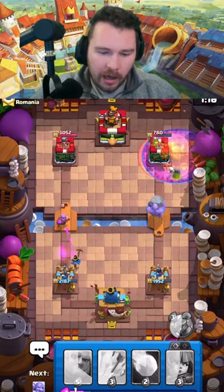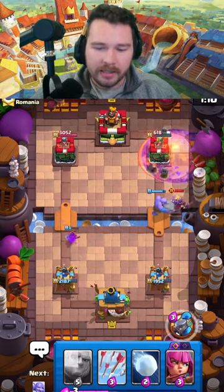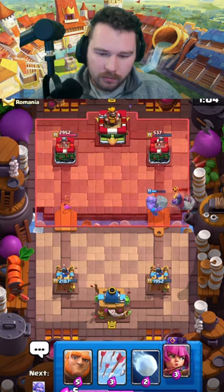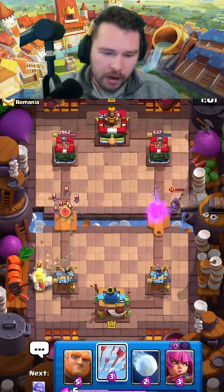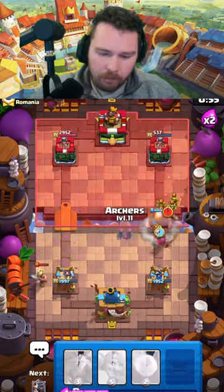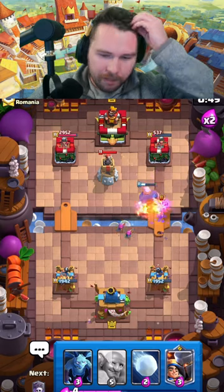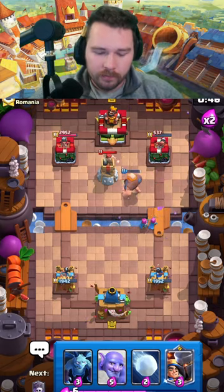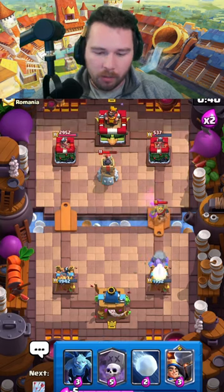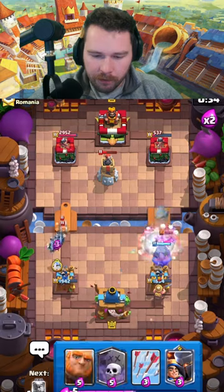We're going to go in at the bridge - mistimed it a little bit with the bowler, that's my fault. We messed up the timing so he actually gets an easy defense off, but we still get a little bit of damage. Not the best push by him either - gives us a lot of arrow value. I'm going to go in, but I don't think I'm going for the graveyard - just going to reset, that was more of a defensive giant anyway. We don't need to panic, we probably only need one good giant graveyard and we're going to be fine.